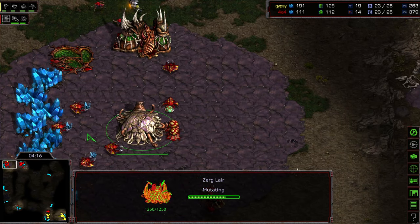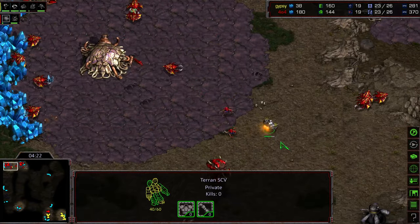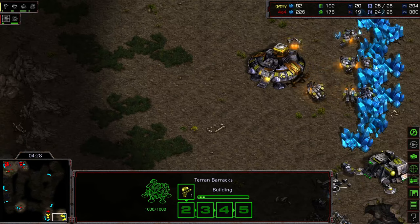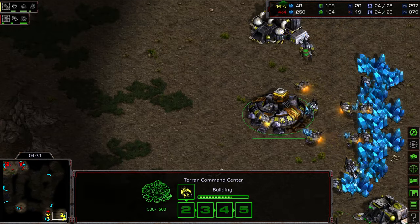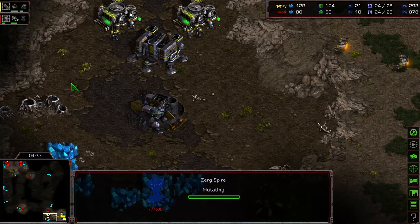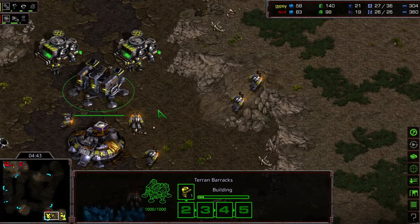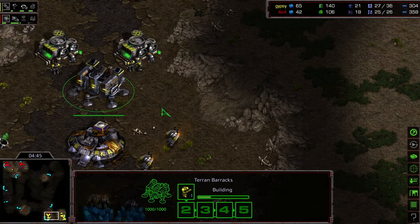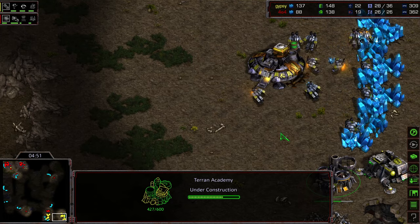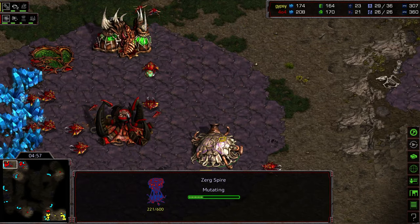Crossy going to shift to a two-hatch. Those drones had to pull off the line, slowing down a little bit of mineral production, but I think the larger cost is to Gypsy comparatively. He's already got that engineering bay up and the academy building. The spire is finishing and his second command center is not yet up — he's only got a single barracks, and that barracks has not been pumping Marines this entire time. He's got a wall on the front door but he's going to need a lot of turrets, well placed, to fend off potential Mutalisks.